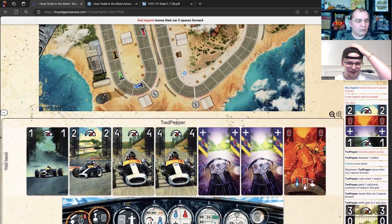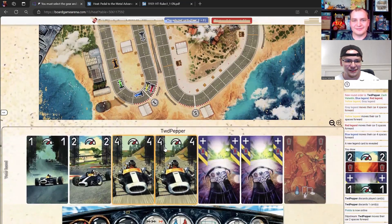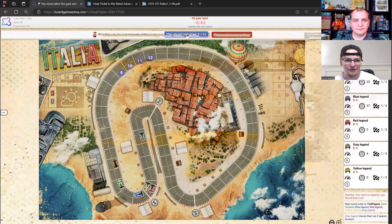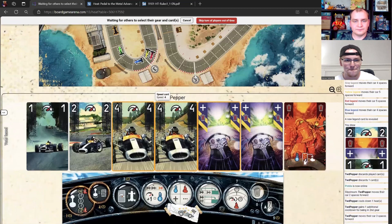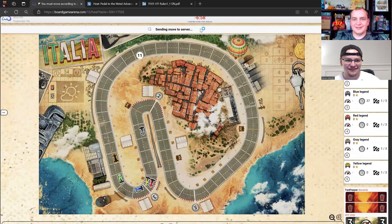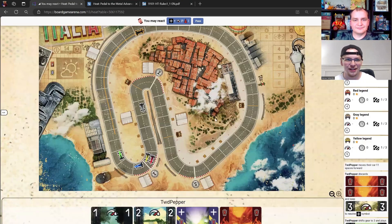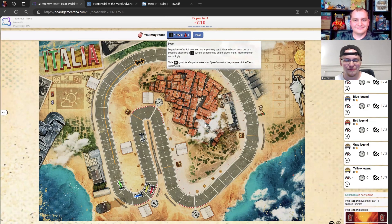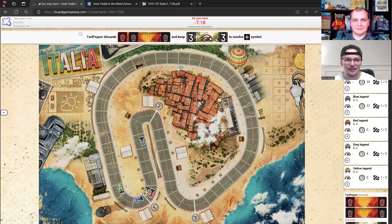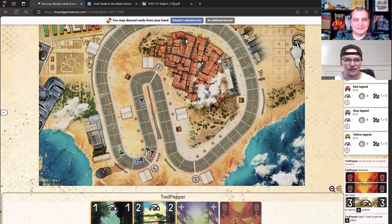I've got a decent hand — fours and threes. In second gear I can play three cards. One of the AI cars draws big ones again. I moved some heat into my discard by accident instead of using it. The AI is flying past us on this straightaway, and with three laps this is going to be quite the race. I'm debating whether to use slipstream or boost.